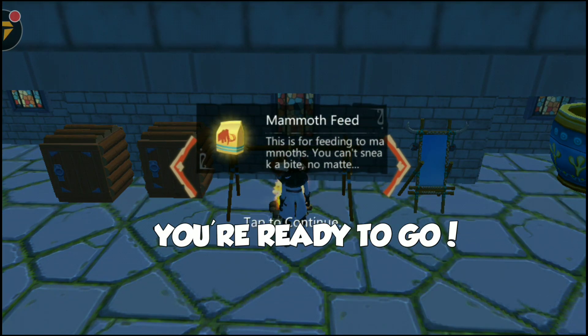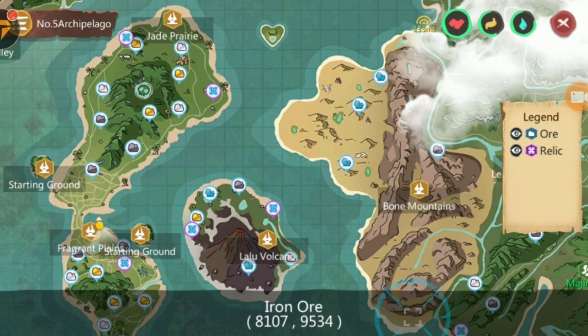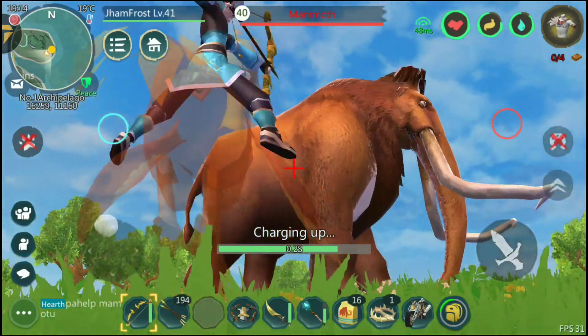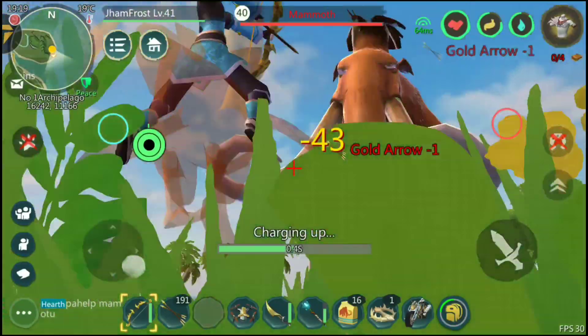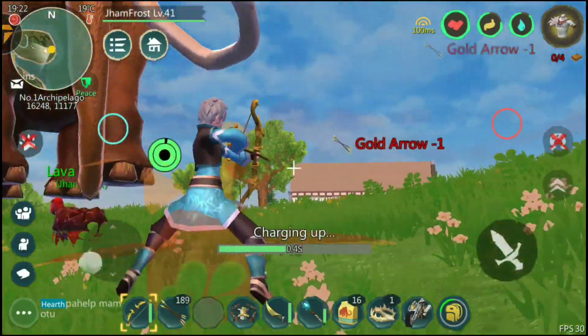And now you're ready to go! Mammoth can be found in these areas. Since it can do one-hit blows, it is recommended to fight with ranged attacks. Fight until it hits 30% HP or lower.